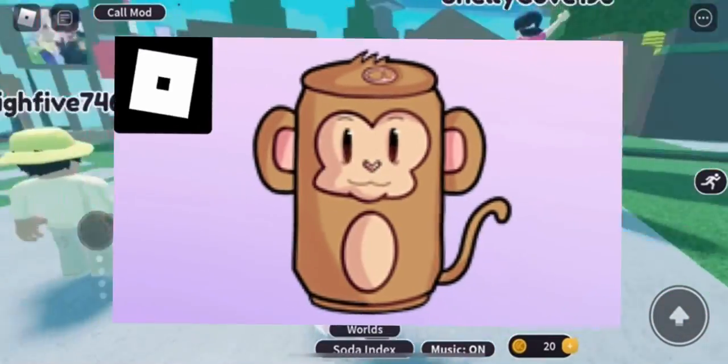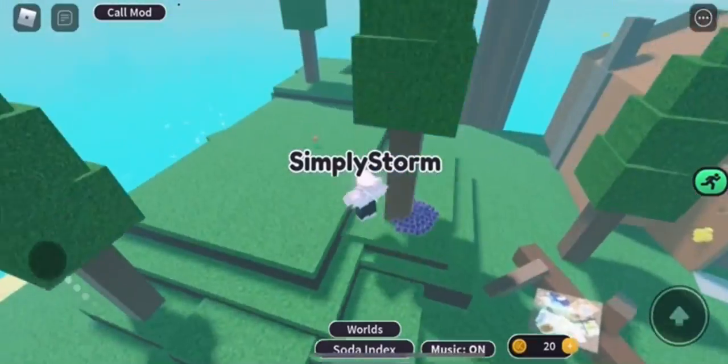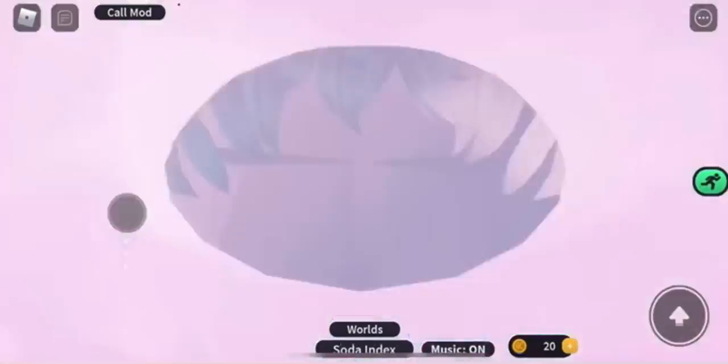In this video I'll be showing you how to get the monkey soda in Roblox. It's pretty simple. All you want to do is go over to this tree and grab the hammer, which I already have. If you already did it, then you don't need to get it back, but that's how you get it for those who don't have it.